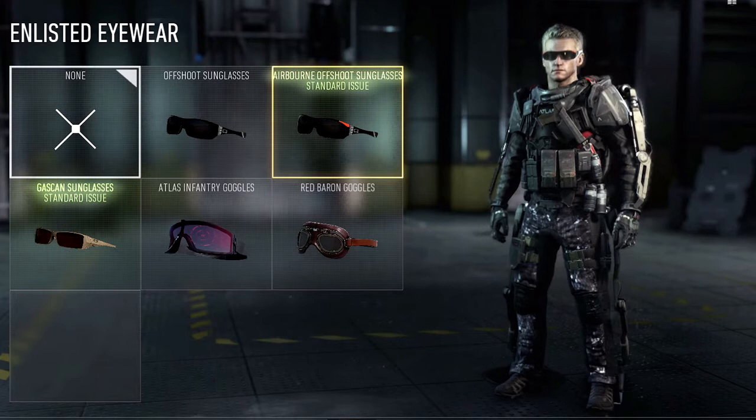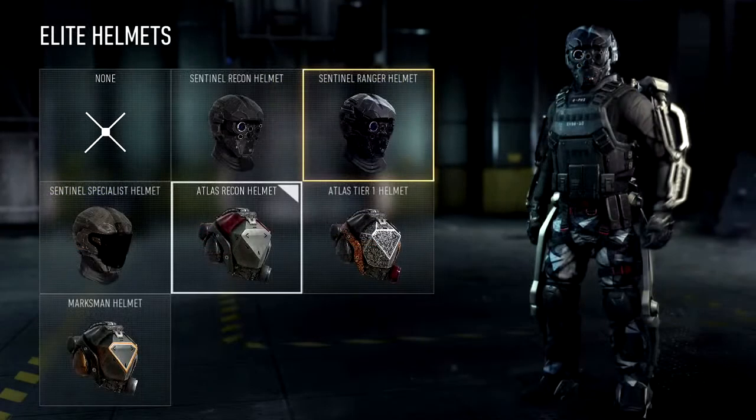This picture is showing you just some of the eyewear — the goggles that you can put on — in different colours and things like that, to make yourself look a bit snazzy, like that guy on the right there.